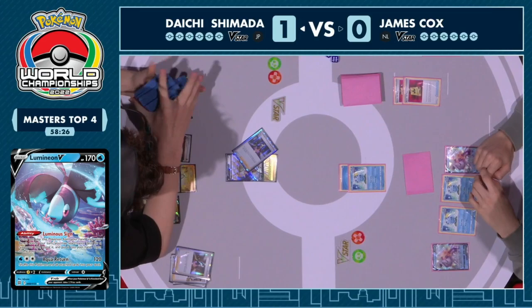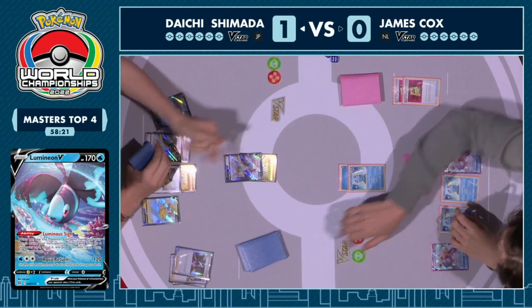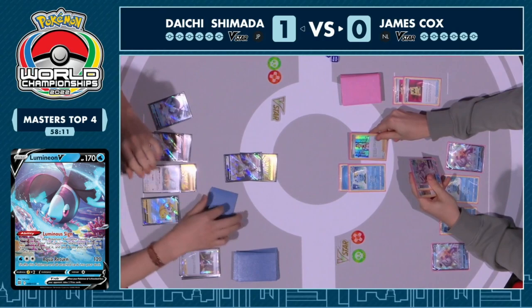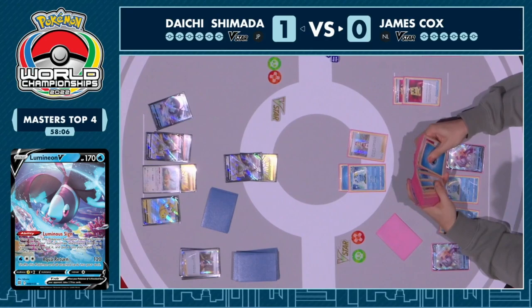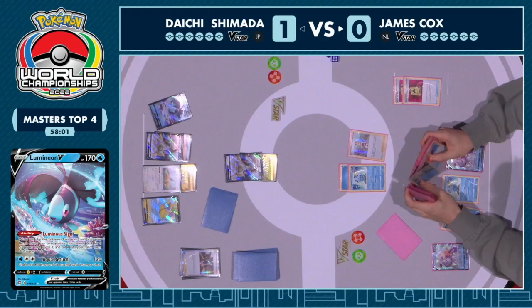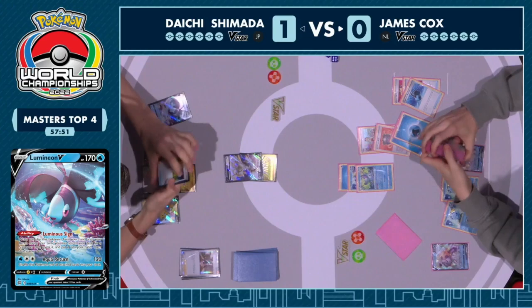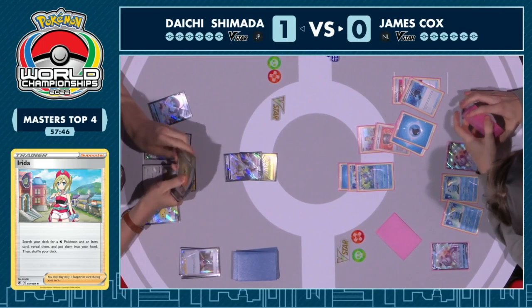Daichi sees it: 'I know you just want to do triple Drizzile, a bunch of Shady Dealings, and if you don't immediately use those cards they're going to go to the bottom of the deck.' Irida can grab the Hisuian Heavy Ball. The problem is there's no way to discard any card — the Capacious Bucket and Heavy Ball are being brought to the top of the deck. It can be possible with Drizzile, but the issue is now a real energy disadvantage. The energy attachment for turn is just going to go into the discard pile by retreating the Drizzile. James is clearly lining up the Moonlight Shuriken play.